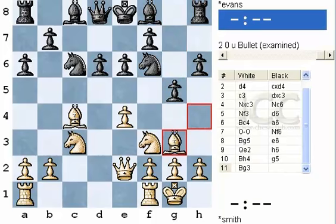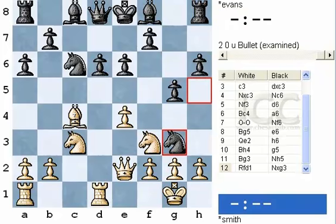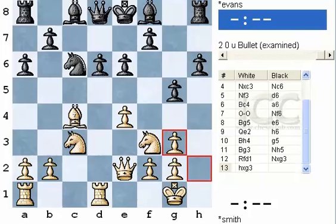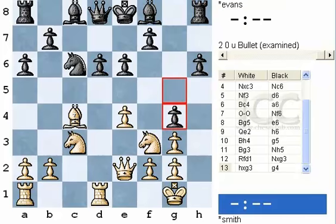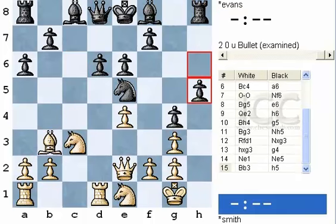G5, Bishop g3, Knight h5, Rook fd1. White's nominally trying to attack, but since black has gained the two bishops with this move, he has the uncontested dark squares and is going to be able to attack white in an extremely instructive turn of events. G4, that's a very good move, driving the knight off. If the knight went to h4, black could play h5, Bishop e7, and the white knight would be in trouble. Therefore he went back to e1; black protects with Knight e5, white retreats the bishop, and black immediately plays h5.